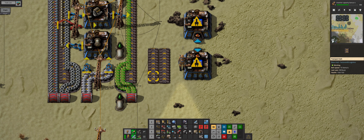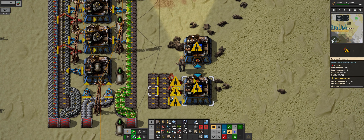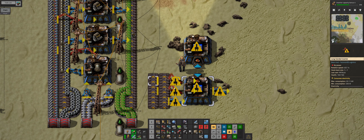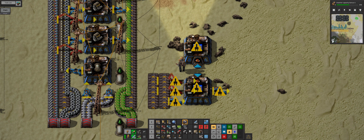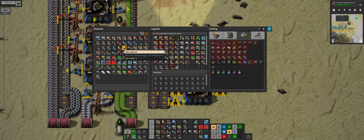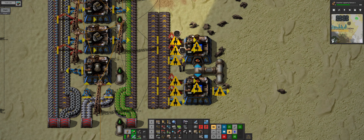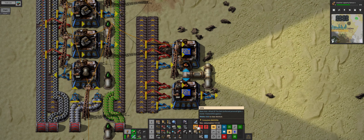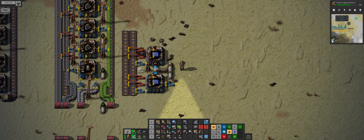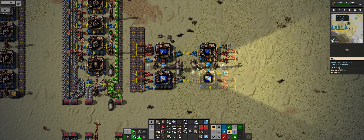What I'm going to do is bring in a full line of green and then another line which is half red half green. So we want a full extraction of green - basically an inserter per ingredient to accelerate how fast this is going to take items. And then we need to bring in sulfuric acid. We'll power that whole thing up and put a light in there, and we need a replica of this whole thing.